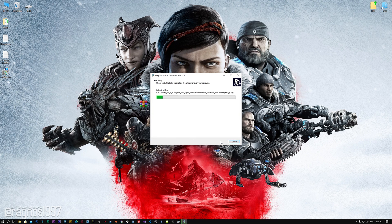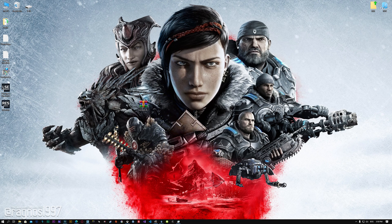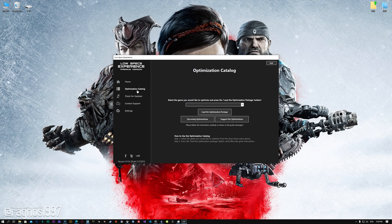First of all, start the installation process for the Low Specs Experience. Once it's done, start it from the newly created Desktop shortcut and select the optimization catalog. From this drop-down menu, select Gears 5, and then press load the optimization package.